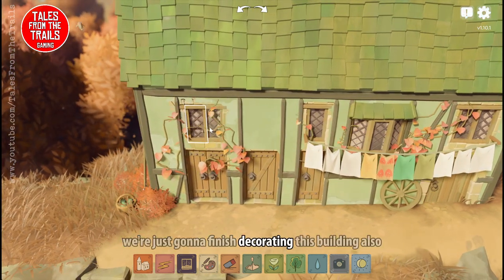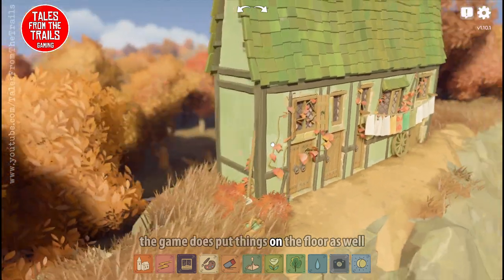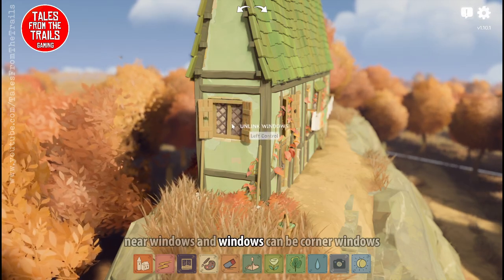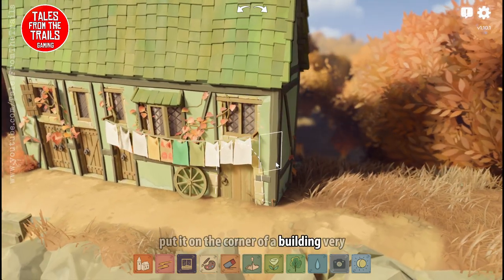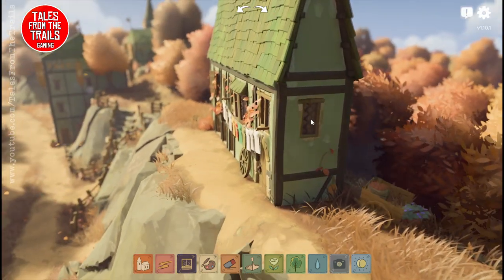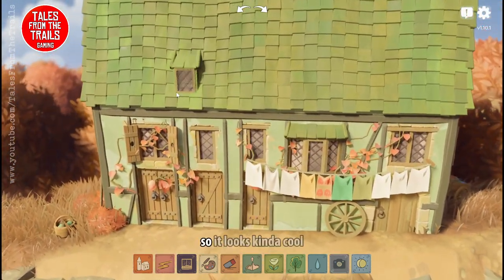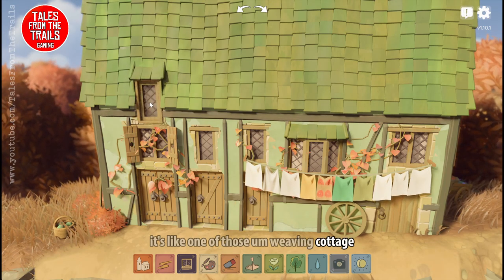We're just going to finish decorating this building. The game also puts things on the floor near windows. Windows can also be corner windows — you just literally put it on the corner of a building, very simple to do. It looks kind of cool, like one of those old English weaving cottages.